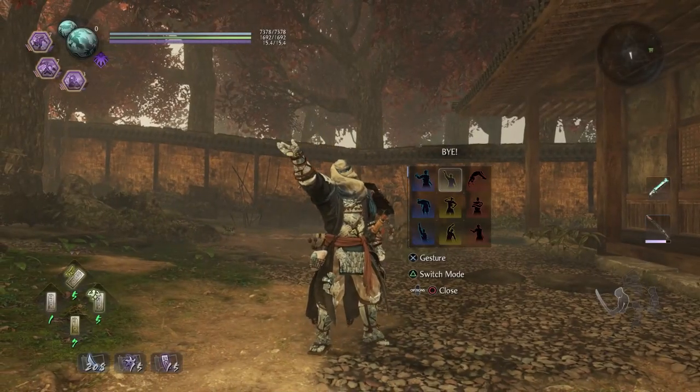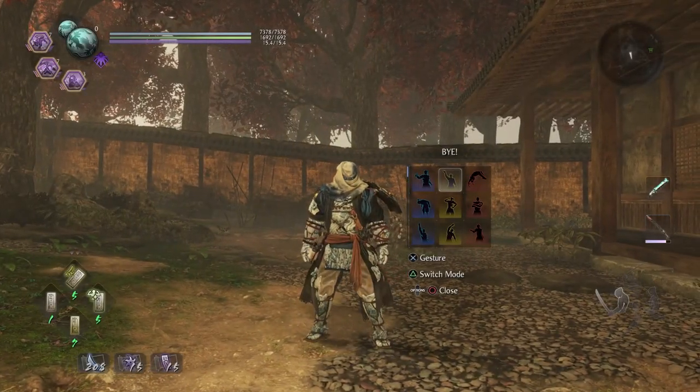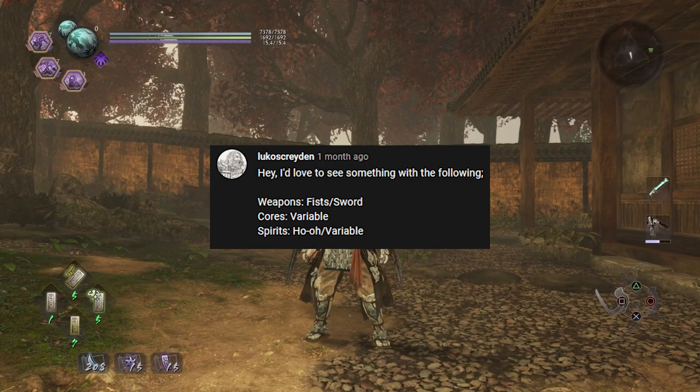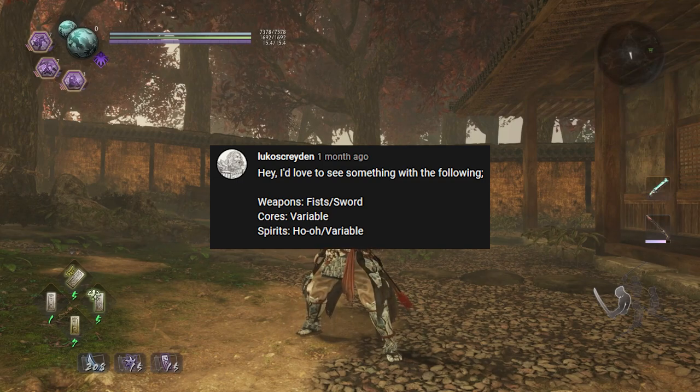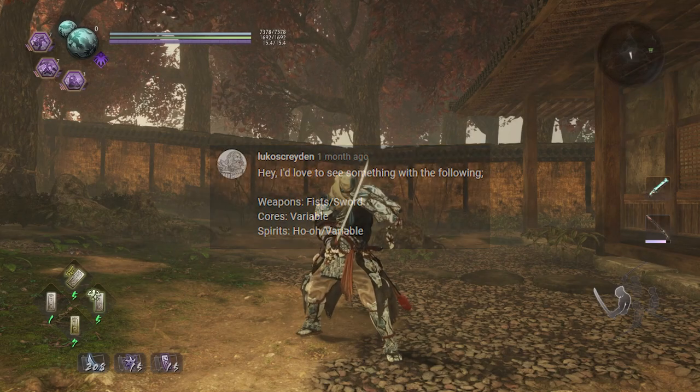Hey folks, it's time for yet another custom lesson. This one has been requested by Lucas Creighton — sorry if I butchered your name. They requested fists with sword, cores are whatever I want them to be, and the only guardian spirit I had to work with was Ho'o, with the secondary spirit up to me.